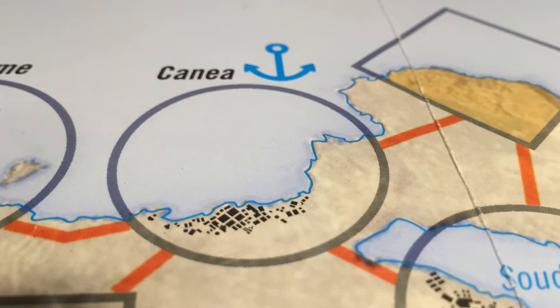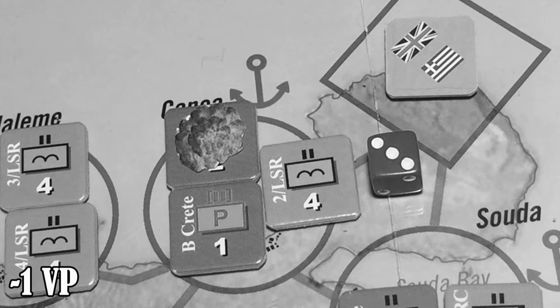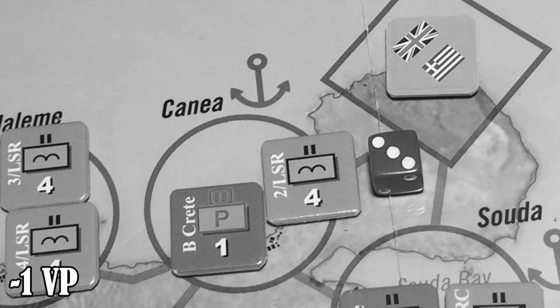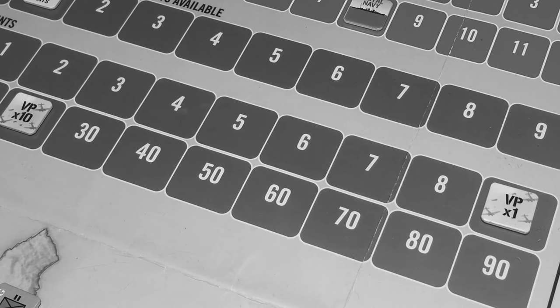I just noticed that a mistake was made in turn two which was attempted to be corrected in turn three and was not corrected fully. We will correct it now because it affects the victory point score. Our unit rolled a three and we destroyed the 7th Greek infantry regiment; the correct result should have been a tactical retreat because the combat factor had to be reduced by one on account of the town in the defending zone. Therefore we reduce the victory point score by one — it is currently at 29 so we will start turn four with 28 victory points.